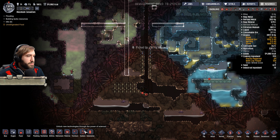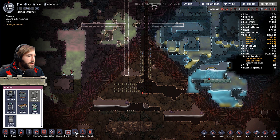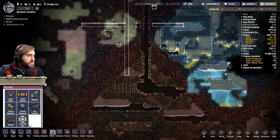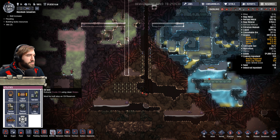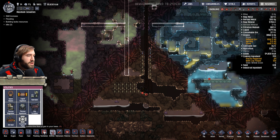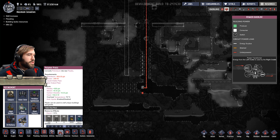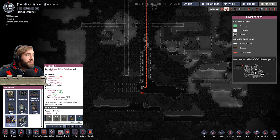One is the... where is it? Refinement. Where? What? Where is it? Am I looking at the wrong thing? I think I am. Or am I just blind? Refinement. There it is. Polymer press. We need one of those. And we need an oil refinery.